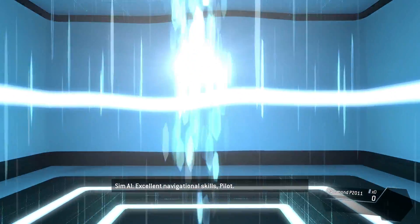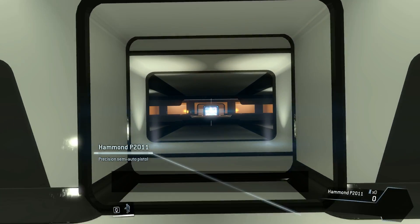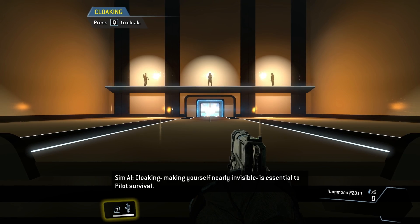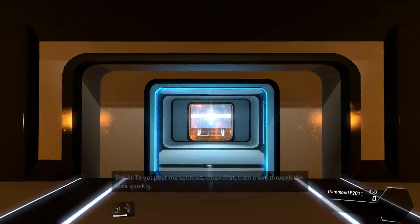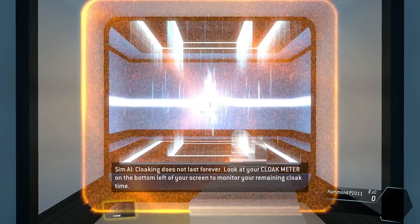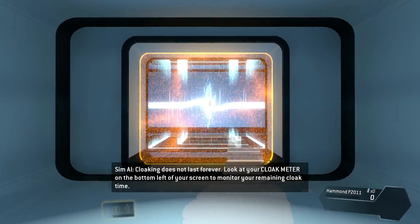Excellent navigational skills, pilot. Ooh, cloak! We get invisibility — that's awesome! Cloaking feature makes you nearly invisible and is essential to pilot survival. To get past the sentries, cloak first, then move through the area quickly. Cloaking does not last forever — look at your cloak meter on the bottom left for your remaining cloak time.